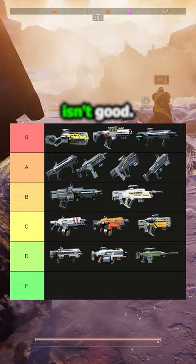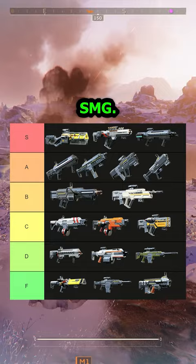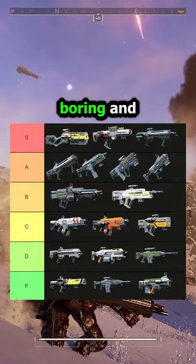Now in the landfill of F tier, we've got the Scythe, Diligence, and Knight SMG. All three of these weapons are flat-out terrible. Using these weapons genuinely makes the game significantly less fun, because they're just boring and seemingly do nothing to the enemy.